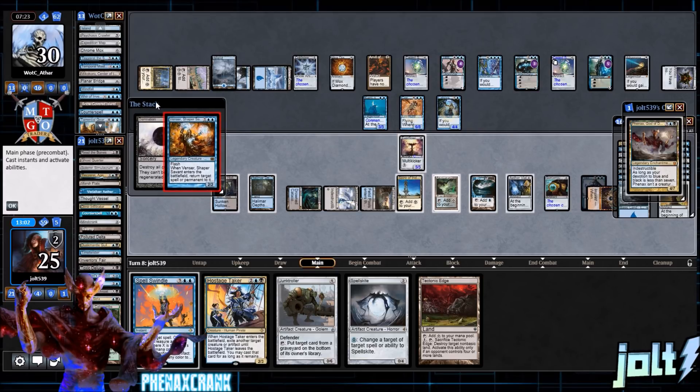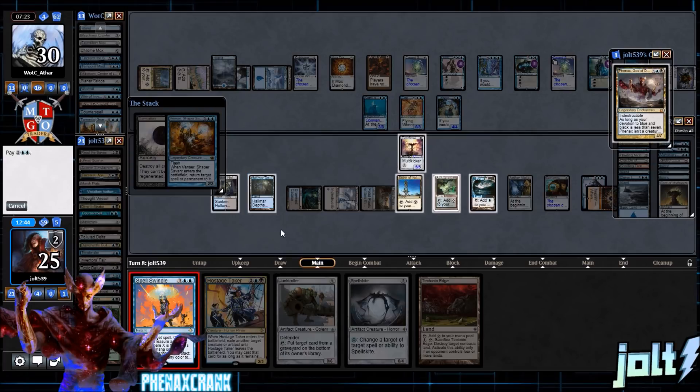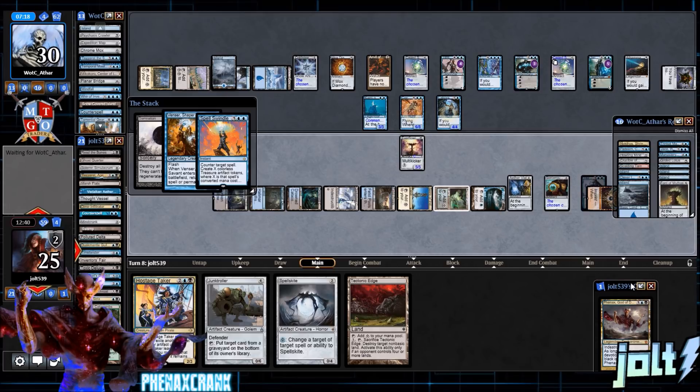If we let Venser resolve, they'd be on about one counterspell left. We counter Venser — that leaves them with one island and enough for one more counterspell. Let's go Spell Swindle on Venser — going blue, then tap out for blue. Spell Swindle on Venser, see if it sticks. That way Damnation goes through and takes care of Laboratory Maniac.